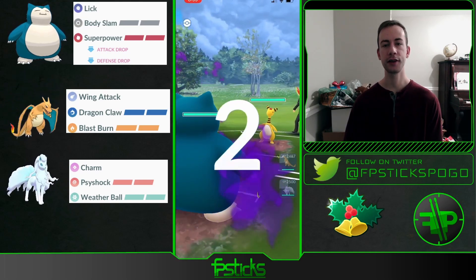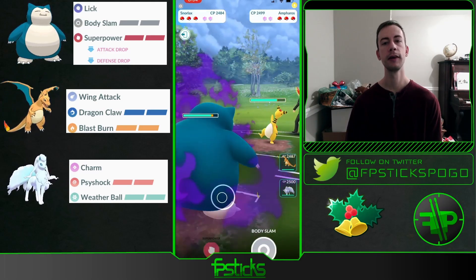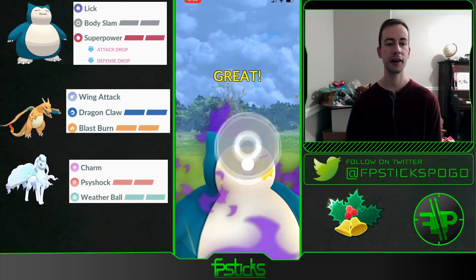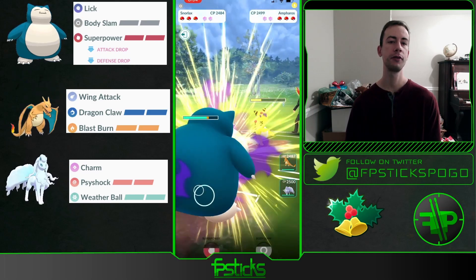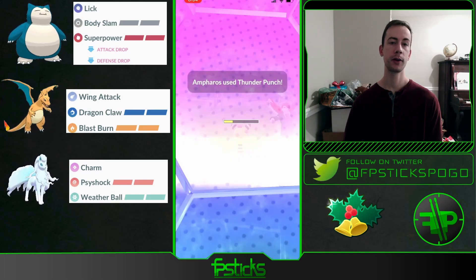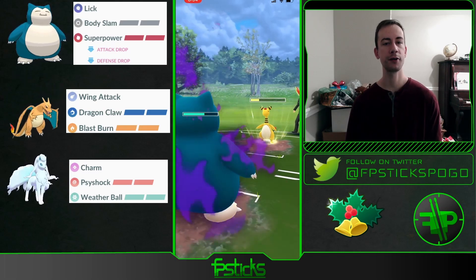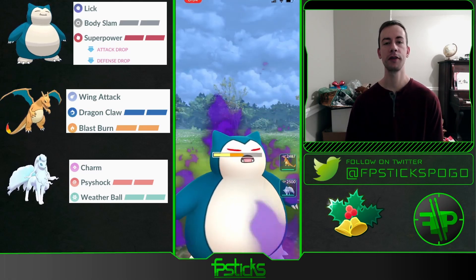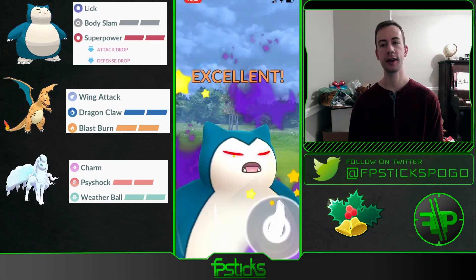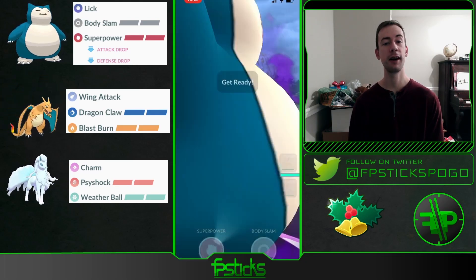Snorlax into Ampharos — again a fairly neutral lead. Charizard definitely wants to avoid this. Now if the Ampharos is running Focus Blast that's obviously going to be very scary, so I'm going to throw Body Slam before they get to a move. They have a lot of energy here, but I'm going to end up shielding. They bait me with Thunder Punch — I know that this is only going to be a Thunder Punch as well so I can let it go. I overfarm a little bit, but I want to get rid of this Ampharos. They let it go, and out comes a Dubwool.